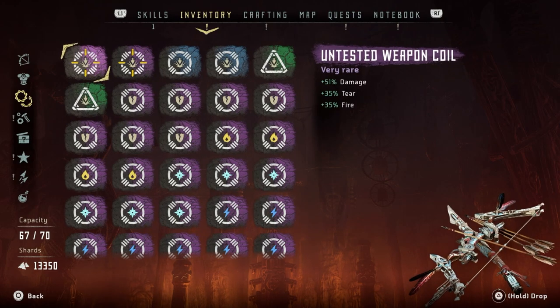These coils look sick! There's one we got from Berggrind — damage, shock, and freeze. It wouldn't go on my war bow so I reckon it's only for the sling. And what's this? Damage, tear, and fire. I wonder if I could put that in my normal bow. I'll have a play around a bit later.